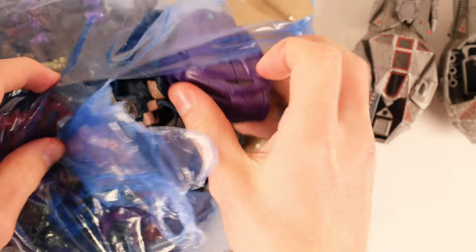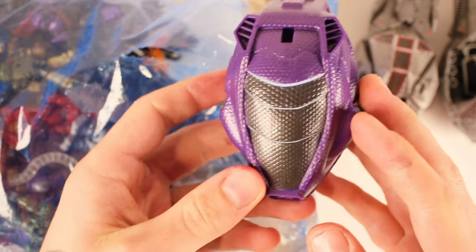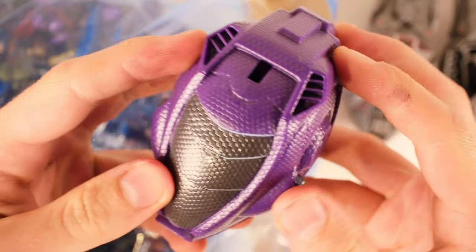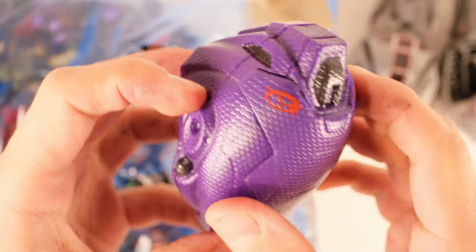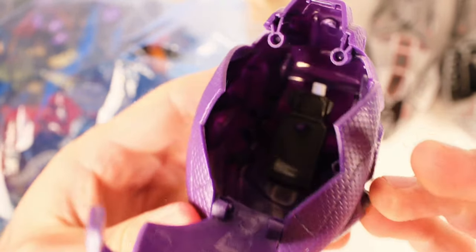We got a Covenant drop pod as well. When you compare these to the two-piece plastic ones we got later on, there is no comparison. Look at those vents, just the pattern that wraps all the way around. They really had just an amazing amount of detail from the very get-go, and that's something you'll definitely notice with all of this.